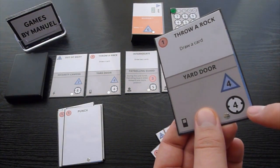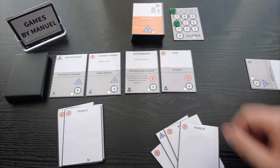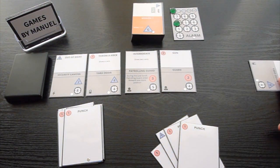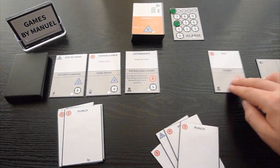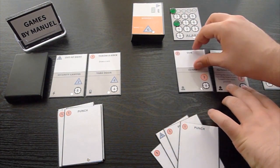Just as you saw it, it saw you, and it gets suspicious. The alarm raises. If it reaches 50, it's game over. As you slide them to the right, check the obstacles for any effects that take place at this point, because they can alter the card order.